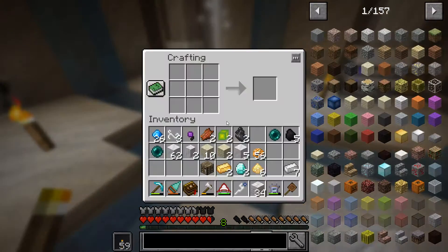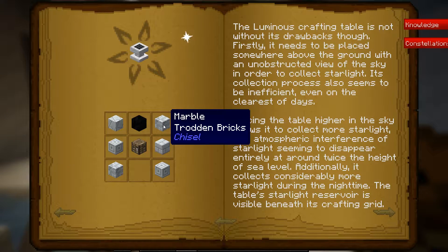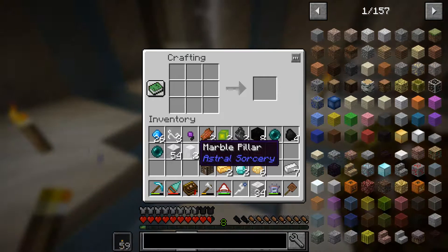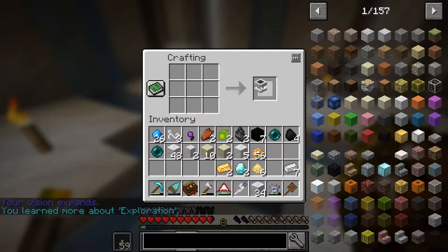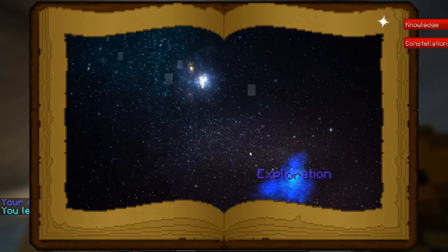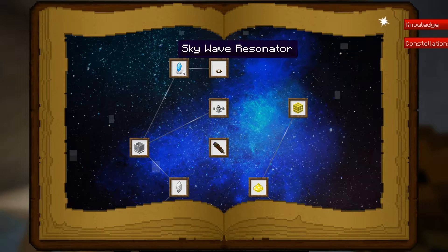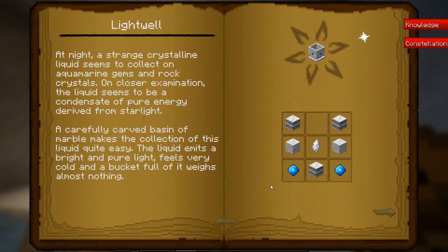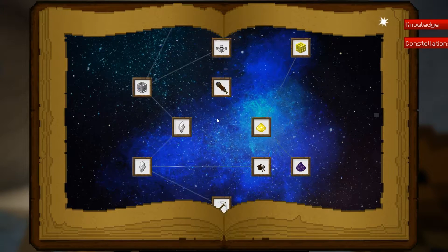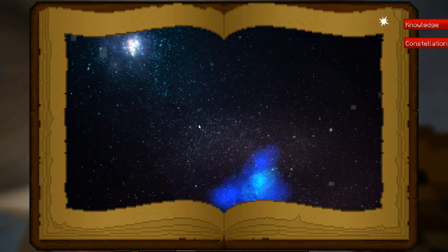It did say in the book we need to make sooty marble. To make sooty marble, it is coal surrounded by marble — that gives you sooty marble. Let's take a look at our book again. We're going to need any type of marble, a crafting table, and sooty marble. Any type of marble, a crafting table, and one piece of sooty marble — that will give us a luminous crafting table. That is our first step, and we're going to unlock exploration.